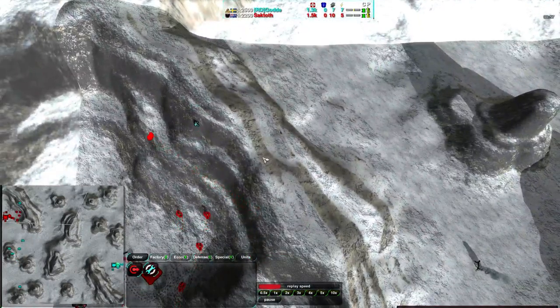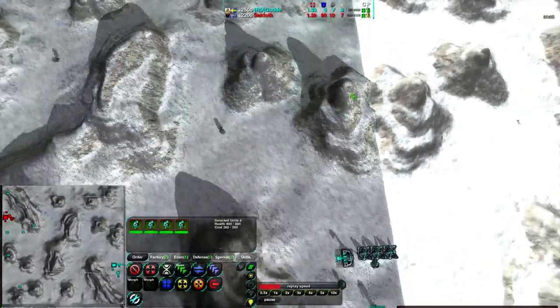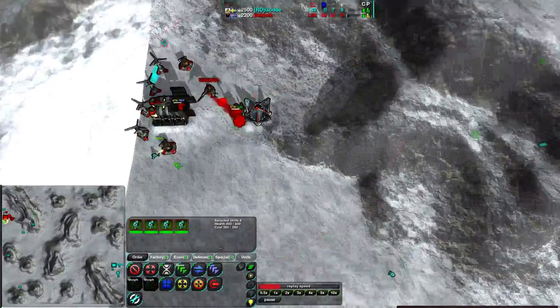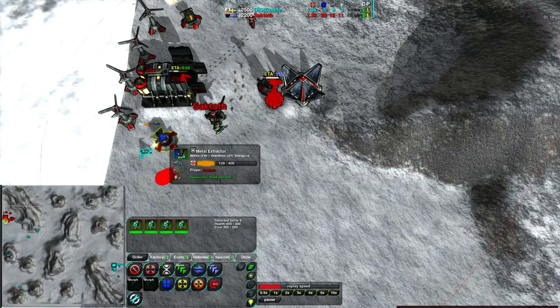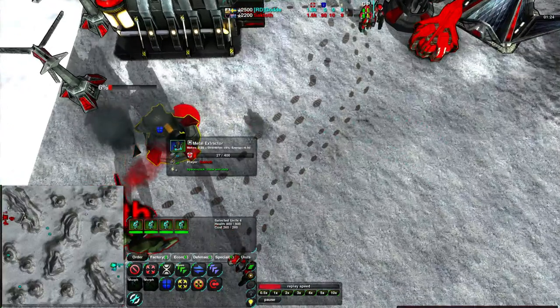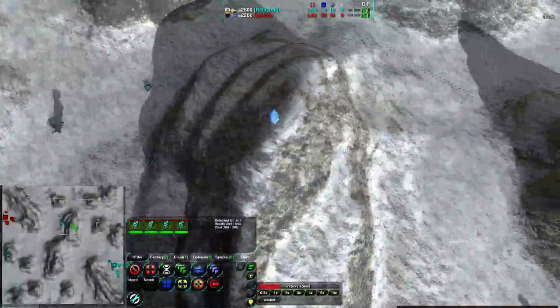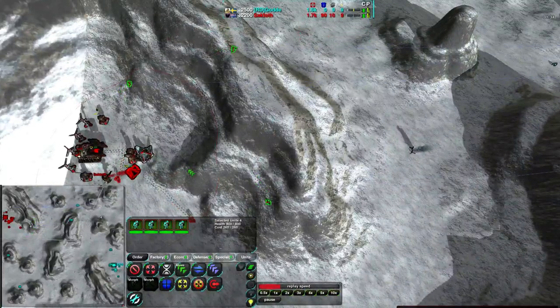It looks like Saktoth is aware of the flea there - he's setting up his Glaives to try to deal with it. Leaving one of the Glaives to deal with it and the rest going off to scout God's base. God is doing a great job micromanaging this flea, just barely 3% health left on the metal extractor - almost one or two shots away from killing it. Saktoth saves it, and God is unable to do any effective harassment at this point, but that's not what the fleas are for - they're for scouting.